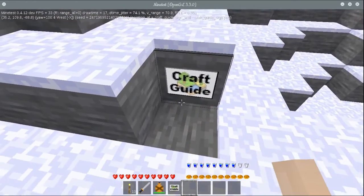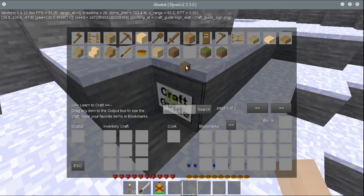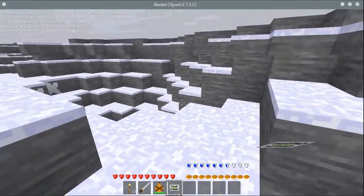We need to wait for some things to generate because it is a brand new world. Unfortunately it doesn't just give you everything - I'm not sure why. You can search and since I just started this world there's a lot of stuff being processed behind the scenes. Unfortunately it gives you 'no recipe available' for survival machete wood, which is silly because there is a craft for it, so I have to look into that. Something is definitely not working there.